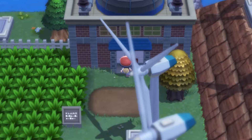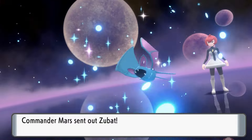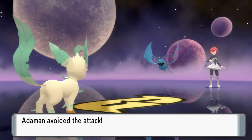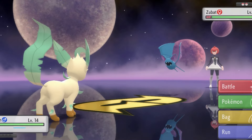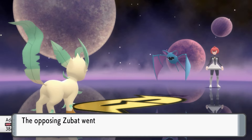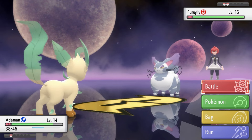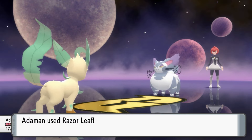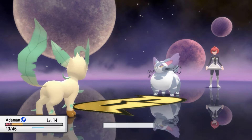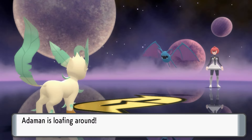We headed back to Jubilife and then up to the Valley of Windworks, where we hit the battle with Commander Mars. Mars leads with Zubat, who 4x resists Grass, and Adamant rarely listening to us didn't help. The Zubat kept spamming Supersonic, and when it landed, it switched into Purugly. This gave us a chance to set up Work Up, and somehow Adamant listened three turns in a row before Zubat could switch out. Razor Leaf took Purugly to below half and activated its Oran Berry — it was still a 2KO though. Zubat was looking like a 2KO with Quick Attack, but we didn't get good luck and went down.